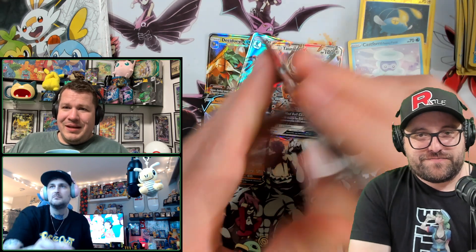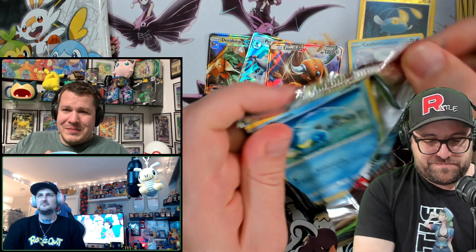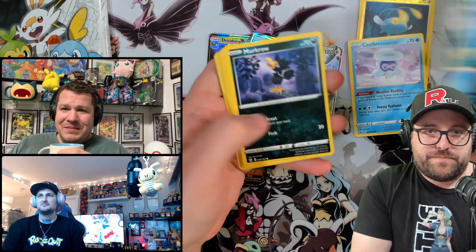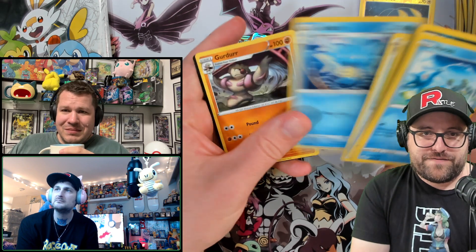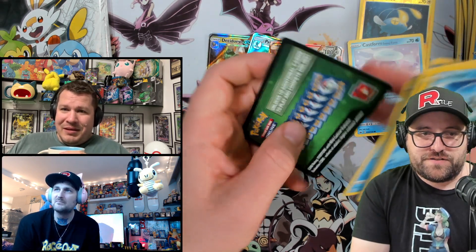Battle Styles — this one's wrinkly, so you know it's got a Sleepy T in it. Been dormant for a while — those nice wrinkle lines on it. We've got to keep in mind here that none of these sets have trainer gallery, so that is not going to save us. I absolutely hate this card so much. Trainer gallery is definitely a bit of a crutch.